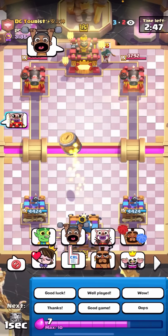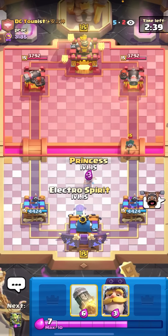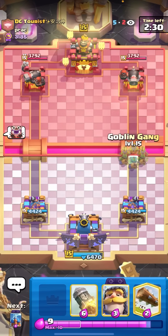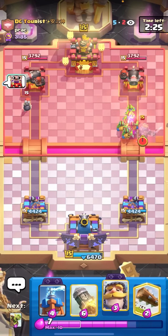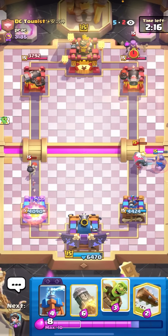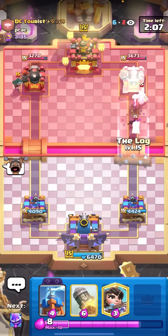I'm against Tourist now — the best Pekka Bridge Spam player in the world. I'm going to go for Princess plus E-Spirit to activate my King Tower. Activating your King Tower is the most important thing versus Pekka — he already calls the good game. After all the buffs to Pekka it's quite difficult to defend without the King Tower activated, but with it activated defense is a million times easier because everything will be in the middle of the map. Against bridge spam you're always kiting things around and defending on your side.